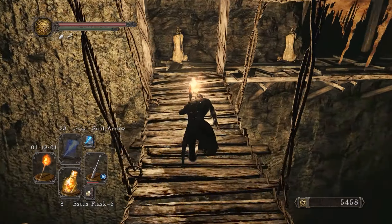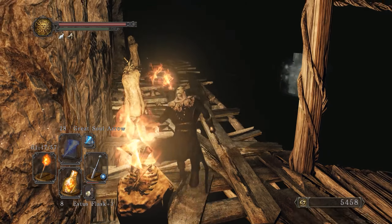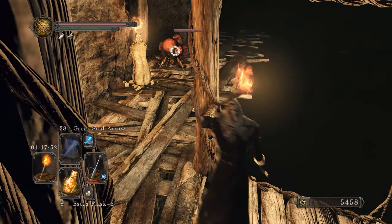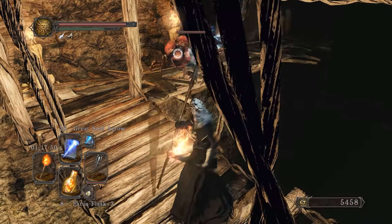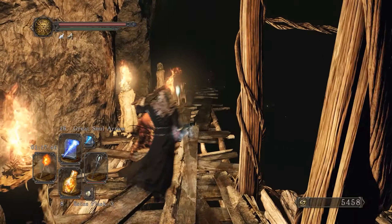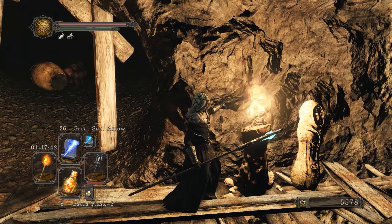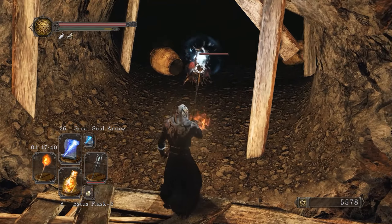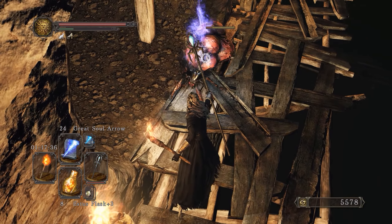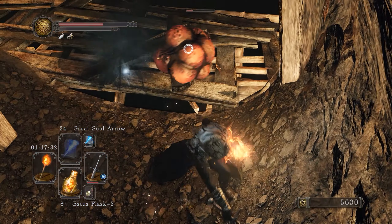This is the path you want to take to proceed through the level. I'll go back to the bonfire later to show the rest. I think these guys were added in the Scholar of the First Sin edition — really annoying enemies, like blood leeches introduced in the first DLC. They hit fairly hard — be careful because they do a jump smash attack.